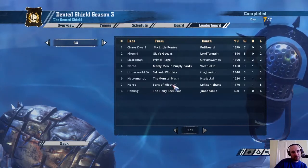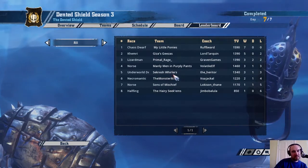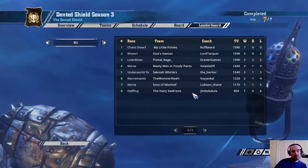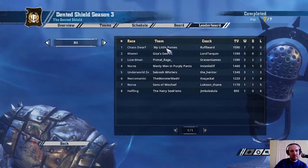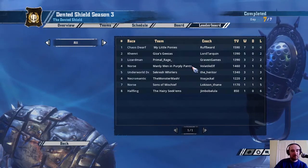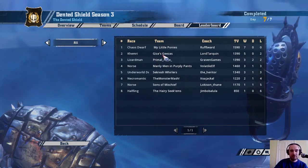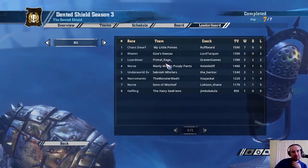There are two different playoffs: top four play first vs fourth, second vs third in semi-finals, and the same for the bottom half with fifth against eighth and sixth against seventh. In three seasons this is the first time I've been in the bottom four playoff, which is a shame but still plenty to play for. I beat two of these teams 1-0 both times and drew with the Necromantic. The Chaos Dwarfs are running away with the top bracket - they beat Manly Men in Purpley Pants 3-0 this week. Lizardmen won their game 2-1, so they're playing each other again in the semi-finals.